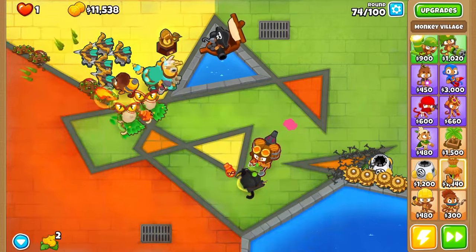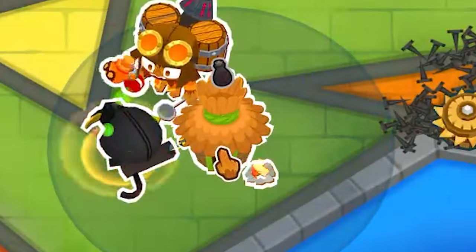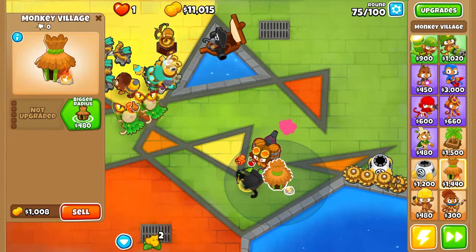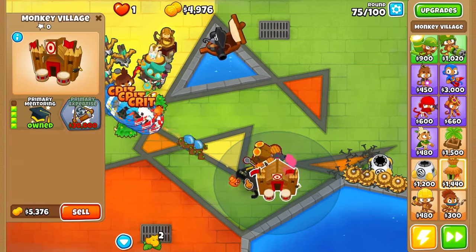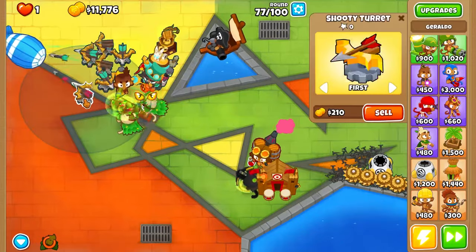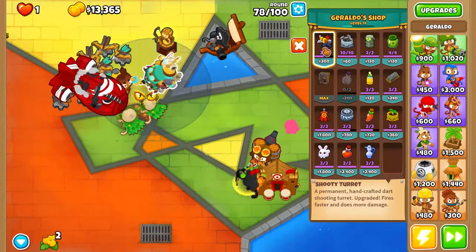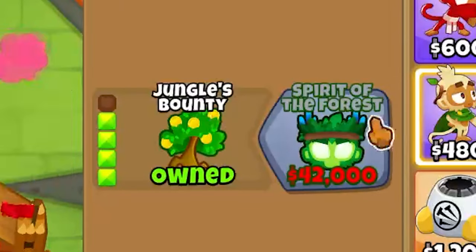How can we power up this guy even more? Monkey Village - if we get top path Monkey Village you can get Primary Mentoring. Top path - Monkey Business again. There we go - bigger radius, Jungle Drums, Primary Training and Primary Mentoring. This guy is actually crazy. Now we're getting into the thick of it. This should definitely be possible. Now we definitely got some line of defense down. We won't get enough for Spirit of the Forest without a doubt, I don't think.